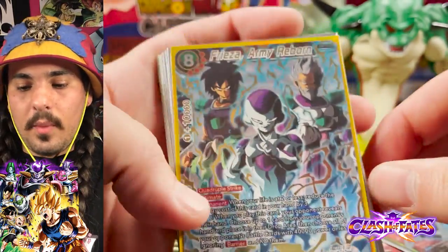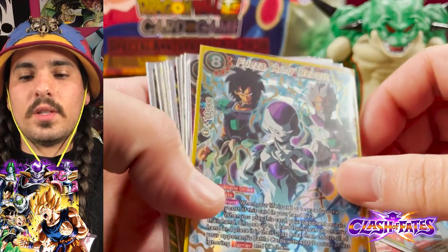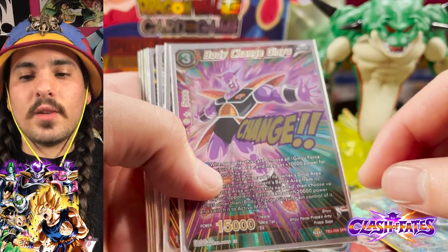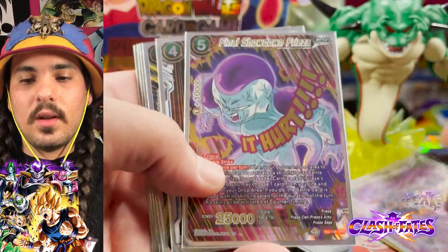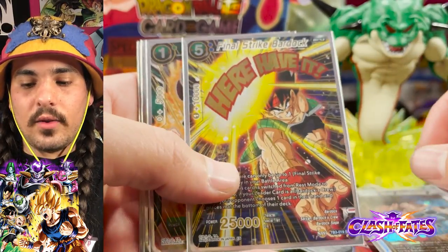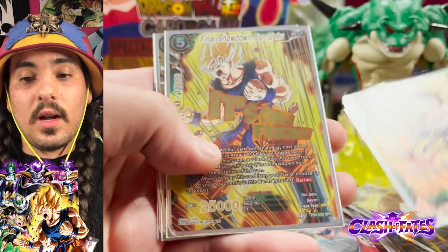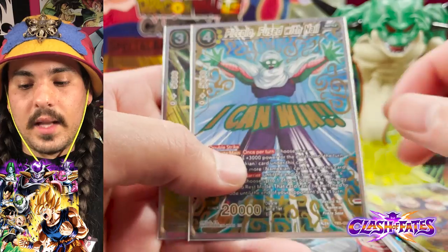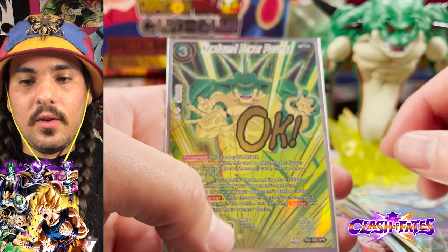The third theme booster's secret rare was Frieza Army Reborn. With this set we saw more normal special rares, but they all had text on the special rare: Body Change Ginyu, Final Showdown Frieza, Torres Red Armband, Final Strike Bardock, Tenacious Spirit Son Gohan, Final Showdown Son Goku, Piccolo Fuse with Nail, and Newfound Power Porunga.